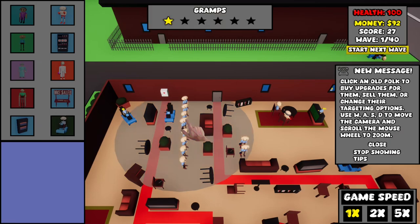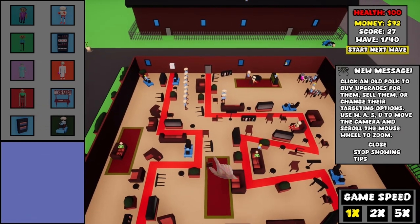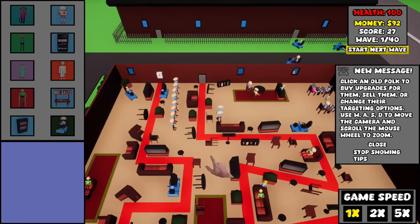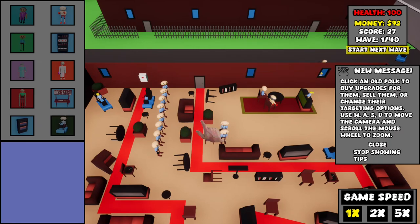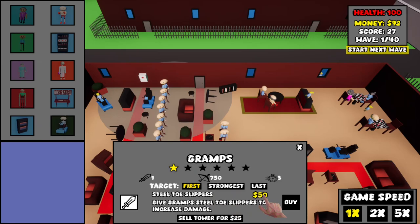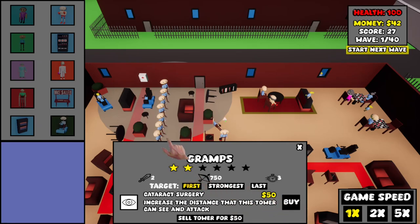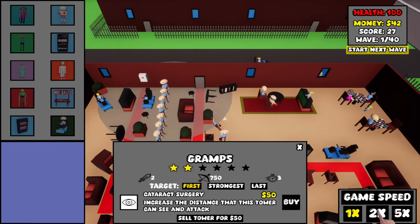Those are the authors. Use WASD to move the camera, click your tower to buy upgrades, sell them, change targeting options, and scroll the mouse wheel to zoom. Let's increase your damage — okay, that was $50 and now we're broke. Start new wave.